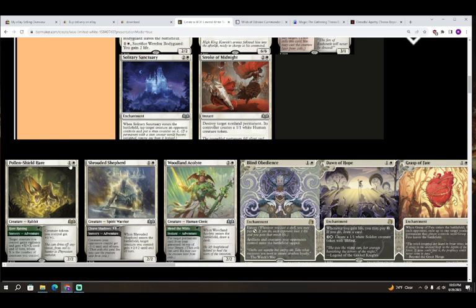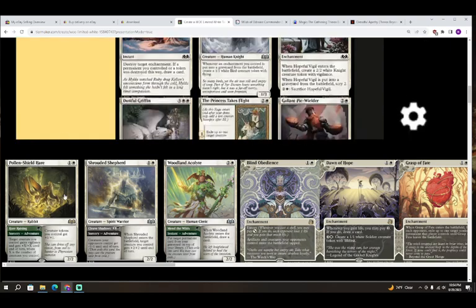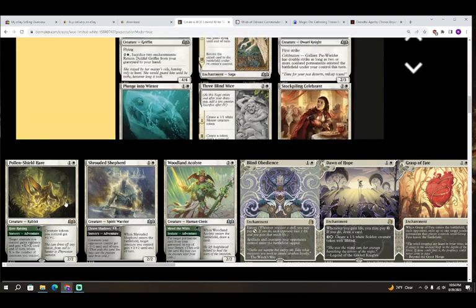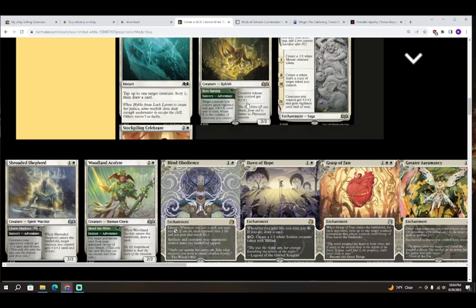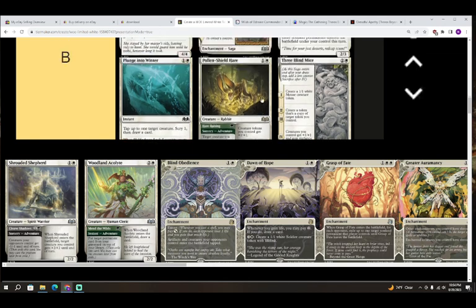Next up we have Pollen-Shield Hare — colorless and white for a creature, a Rabbit, a 2/2. Creature tokens you control get plus one plus one. It has Hairraising as a sorcery adventure: a creature you control gains vigilance and gets plus X plus X, where X is the number of creatures you control. This card is a little less impressive — even if you cast both halves it only acts as about a B level card. Just as the white card getting plus one plus one on your tokens it'll be pretty good but not always.